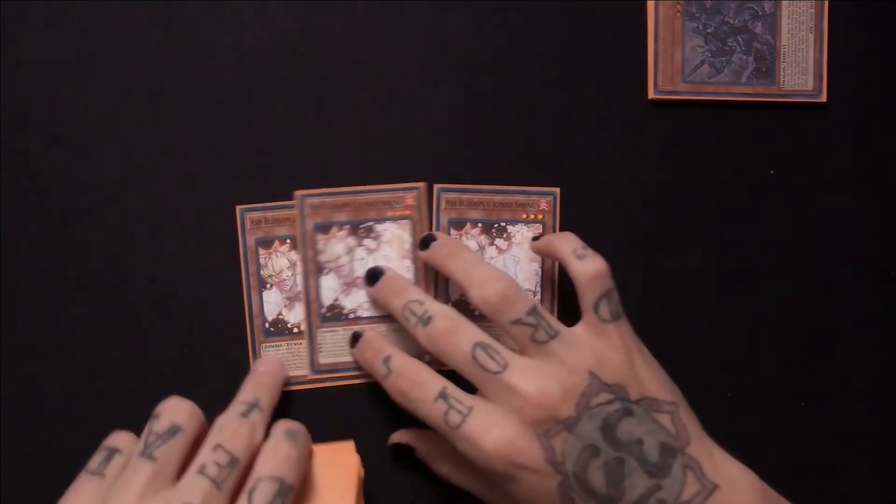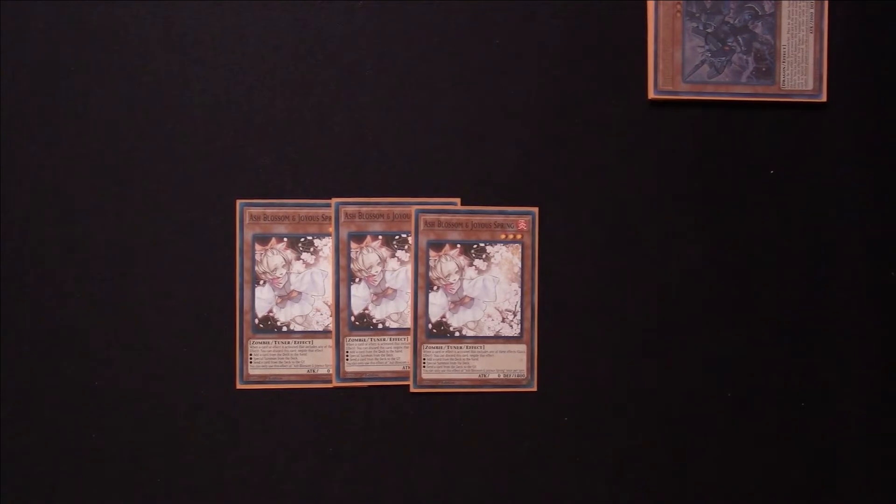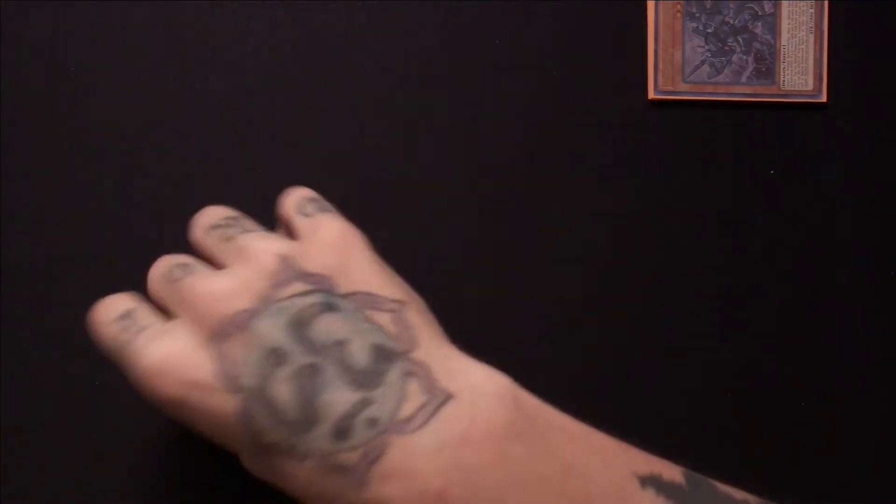Next up we're running our staples of Triple Ash Blossom. Not really much more to say about that — it's Ash Blossom and it's pretty much a staple for decks nowadays. So we run a playset for our hand traps.